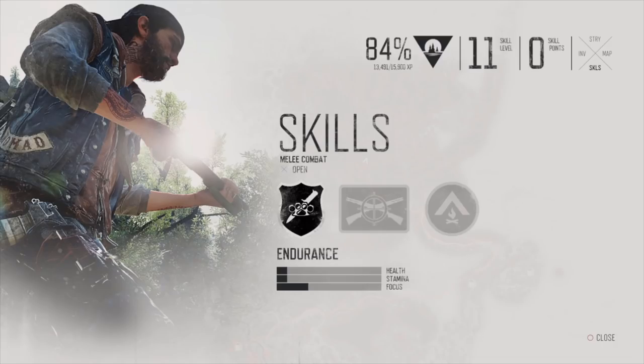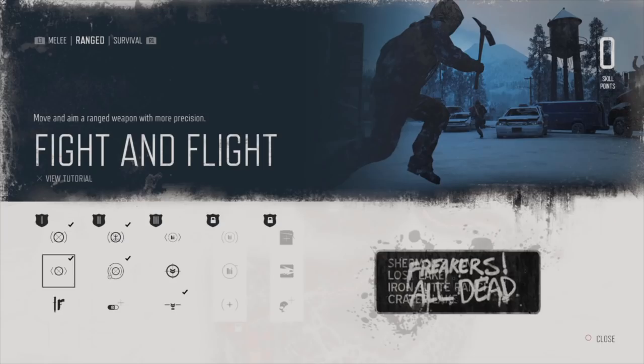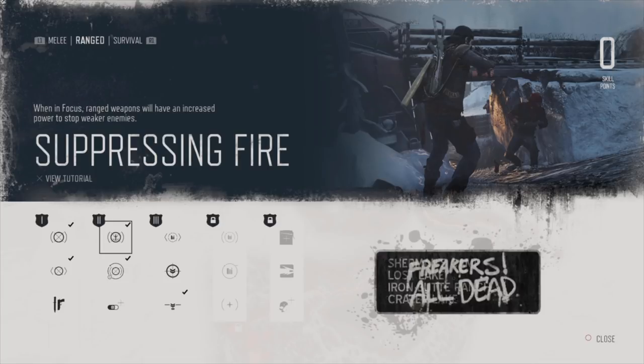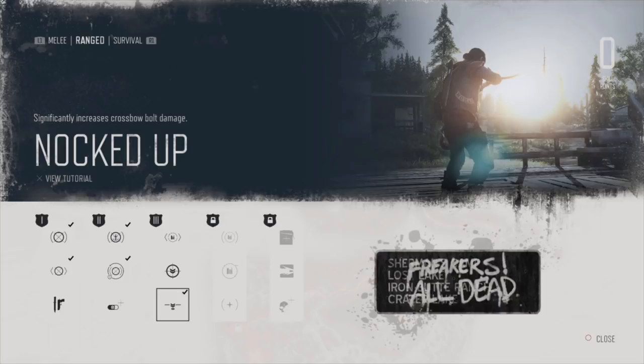The first thing I want to talk about is skills. There are useful skills in all three of the skill trees, but I want to talk about the ones I think you should get first — the ones that are going to be most useful early on in the game. The first skill tree I think you should invest in is definitely the ranged skill tree, and you should go with Fight and Flight, Focus Shot, Suppressing Fire, Cryo Control, and then eventually Knocked Up.